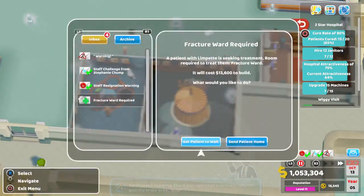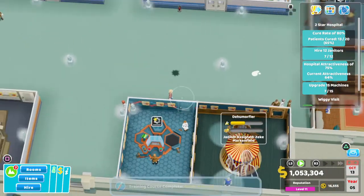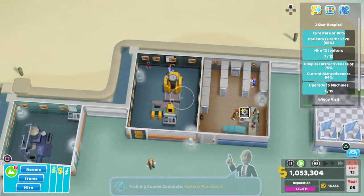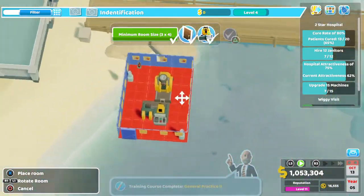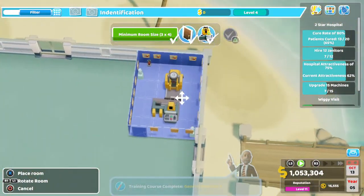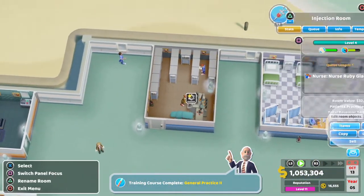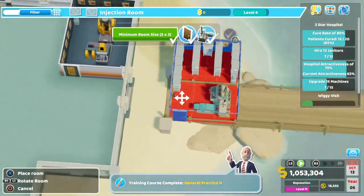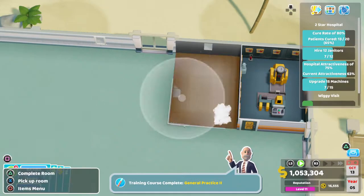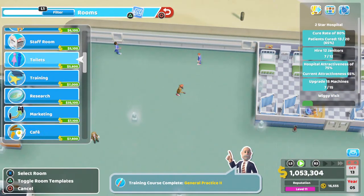Let's move these — yes, this is now made. Perfect. Pick that up, move that there, pick this up, and this will also fit nicely in that corner here. Perfect. And now we have room for our fracture ward.